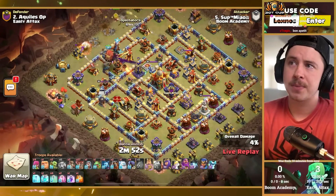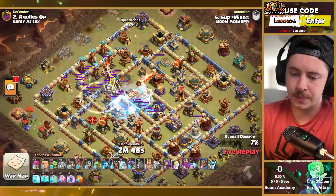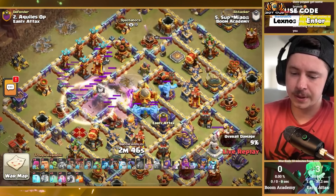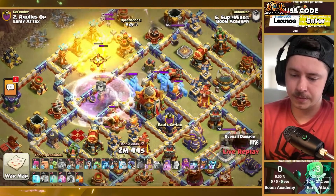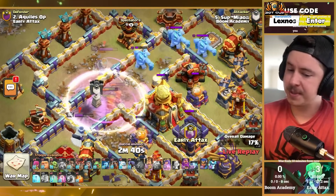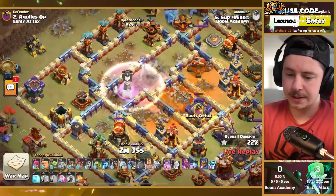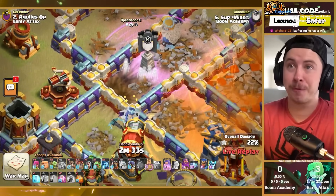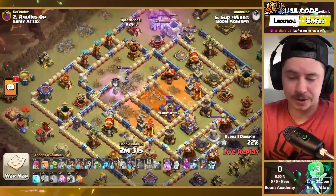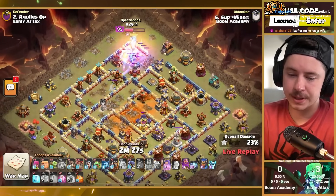Meow with the first attack for Boom Academy. He's got a hound, a battle blimp, and a freeze spell — going with a classic blizz with a clone. Super wizards, blizz, tornado trap spinning, but he still gets the town hall. The poison tower gets even more value, but then they all hit a giant bomb and went poof — there go the super wizards. He did get the town hall and both poison towers though.